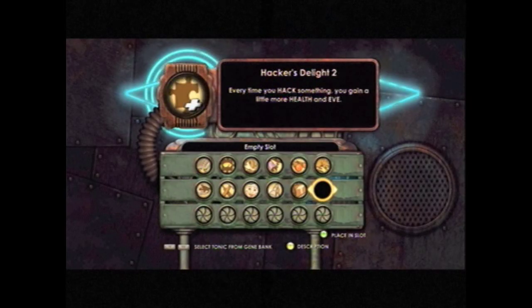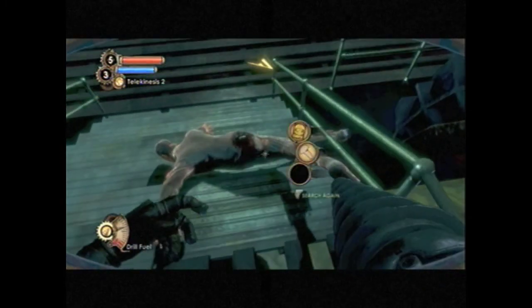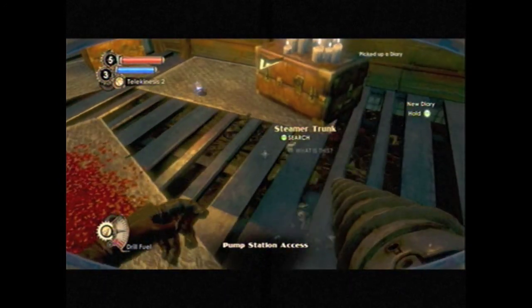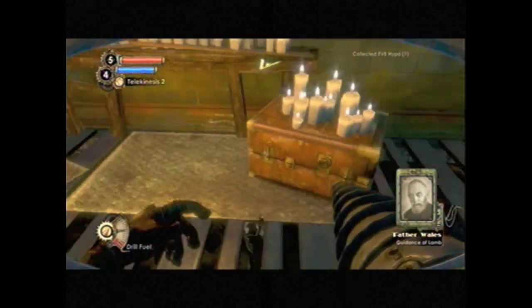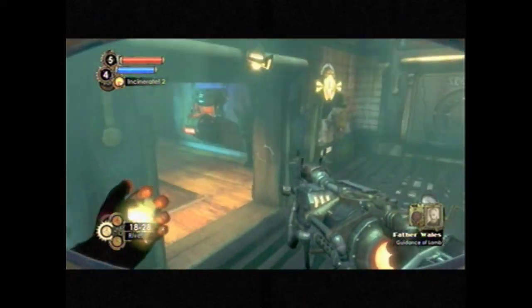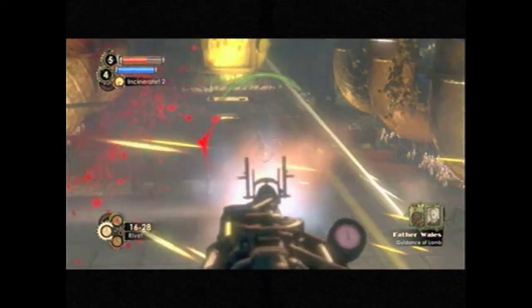The decoy plasmid is basically the target dummy from the previous game — you deploy it and it creates something to draw aggro away from you so enemies aren't attacking you. Its basic level isn't really all that great. But its upgraded forms deal damage to the enemies that attack it. The level three form does damage and heals you when enemies attack it, which can be very useful at gathers. But I just don't think it's worth the investment, so I'm not going to bother with it.